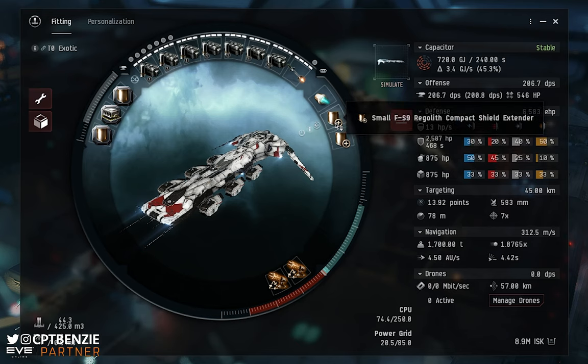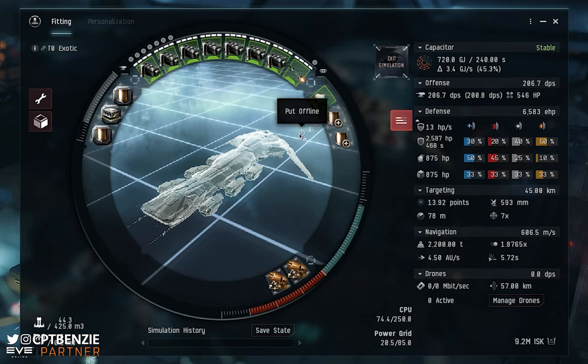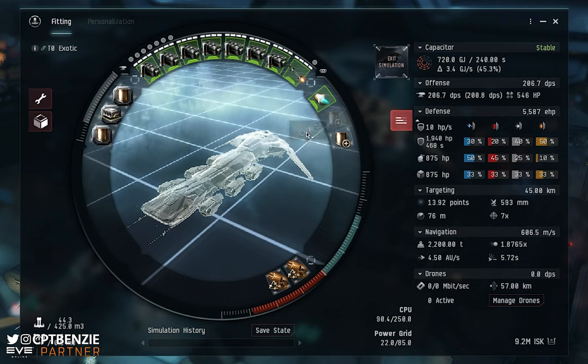For the mid slots, because this is a shield-tank ship, I've gone for two Small FS-9 Regolith Compact Shield Extenders. These increase the shield hit points available — simulated out, they take the defense from 4,592 up to 6,583. They also improve passive shield recharge: the larger your shields, the more hit points you recover per second, even though the recharge percentage rate stays the same. It's an important thing to remember with shield tanking, and I'll have a dedicated video on tanking types soon.